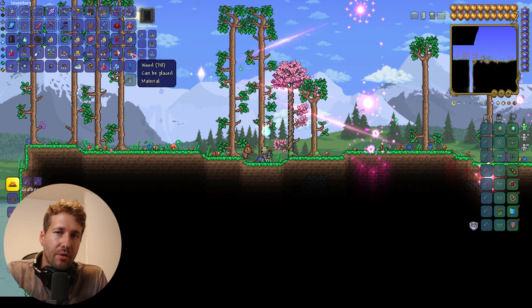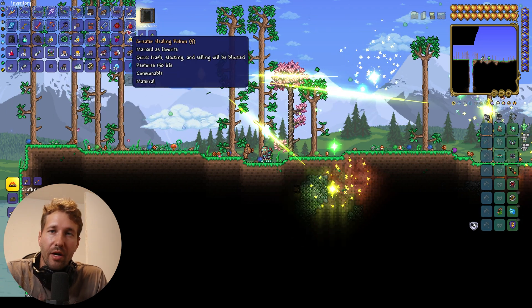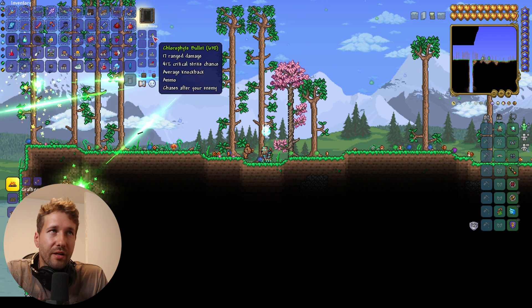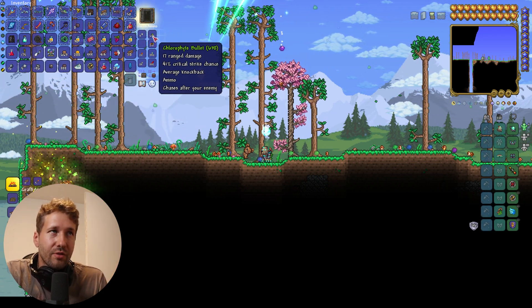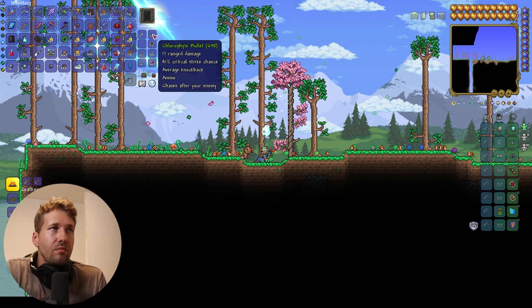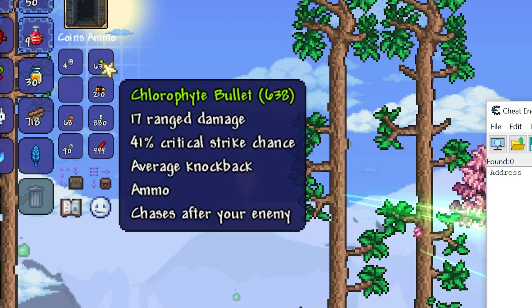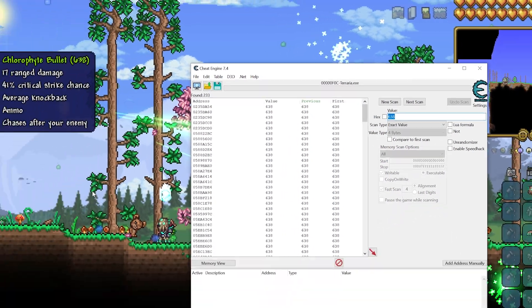The first cheat I want to show you is the item cheat where we're just going to give ourselves infinity of whatever item we want. In this case, I like to give myself infinite chlorophyte bullets. Basically, you just have a gun that shoots and you never have to worry about ammo. So the first thing we're going to do is scan for 638, which is the value of my chlorophyte bullets. 638. First scan.